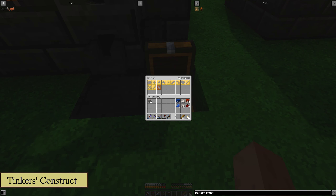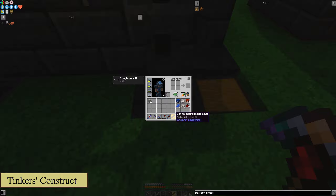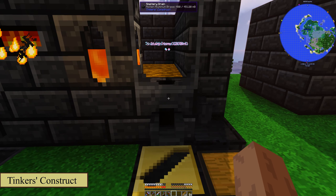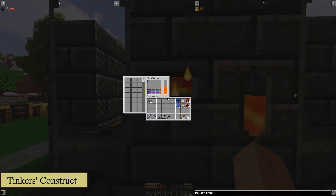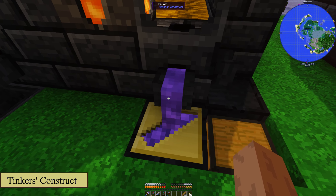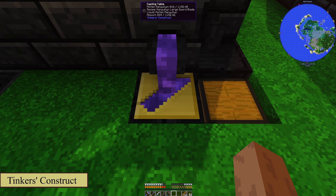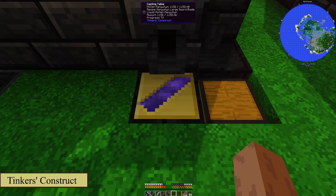Let's take that off of there, put that in there. Now we need that sword blade pattern. Let's go ahead and place that down here, put that in here. And now we're going to want to make that out of manulin, so let's go back through — there's our manulin there, we have enough smelted to make one. Right click on the faucet and it'll pour out into your casting table into your cast. You'll see it slowly fills up, and then the progress there shows it cooling. So we'll go ahead and wait a moment here for that to cool.